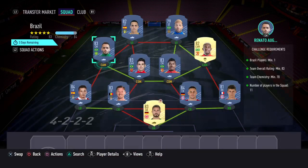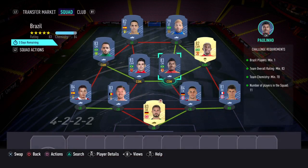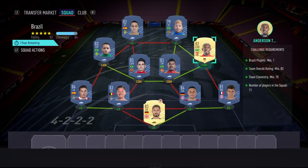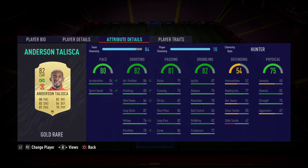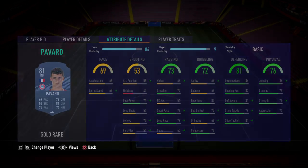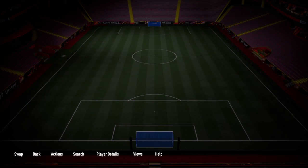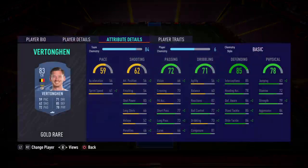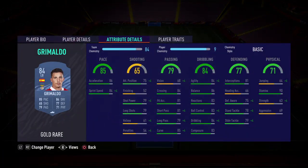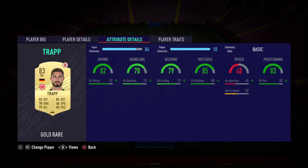CDM Oscar, CDM Paulinho, CAM slot Anderson Talisca, right-back Pavard, centre-back Sewell, centre-back Vertonghen, left-back Grimaldo, and in goal I've gone with Trap.